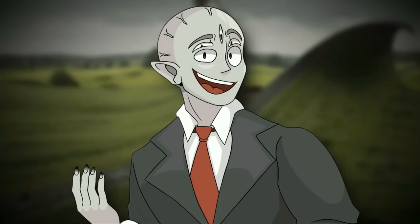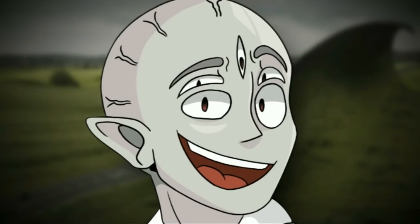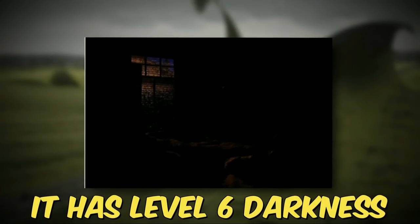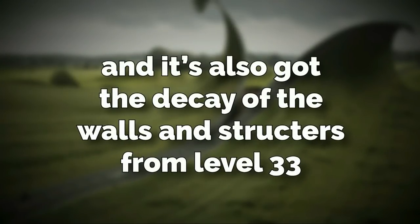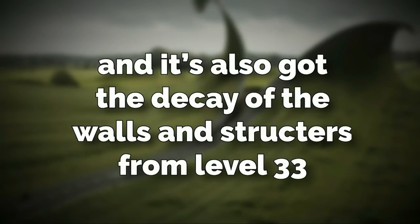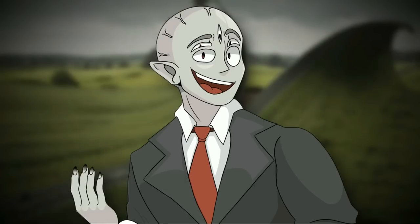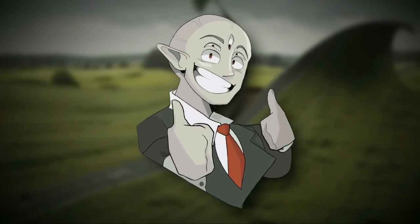This level has some of the properties from those first levels that make it unique. One property it has is the darkness from level 6, so everything's extremely dark. It's also got the decay of the walls and structures from level 33. There are other unique quirks about the level as well, but it all just depends on where you're at.